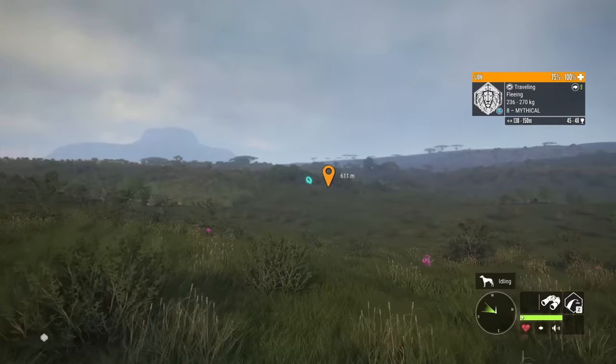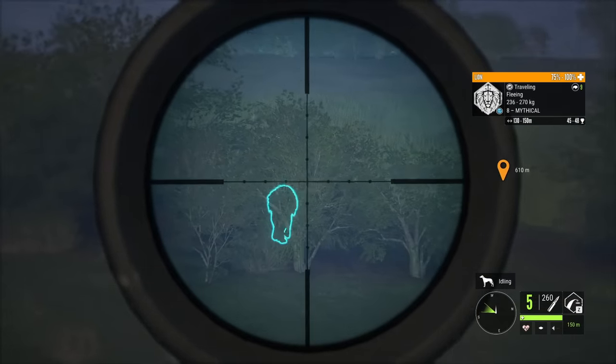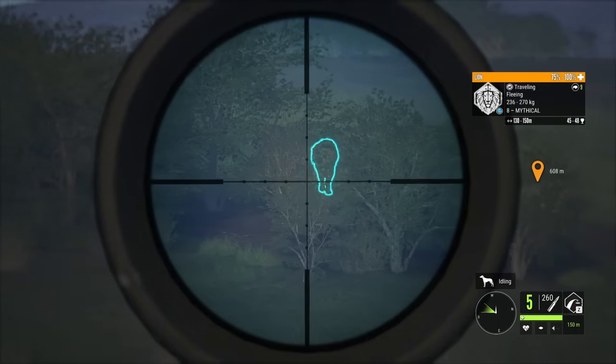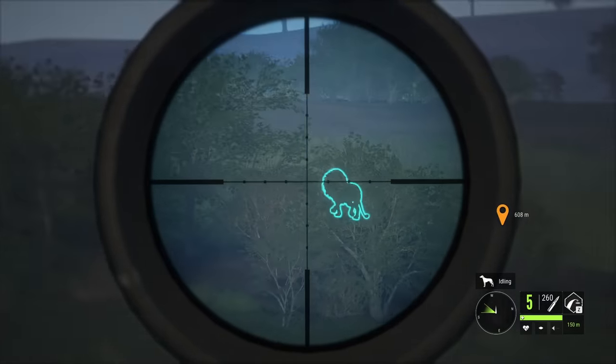It looks like our hunt may begin with a Fleeting Mythical Lion. We've got the 338, and if he can pick a direction here, I think he's actually stuck in there. He was heading left, and I think he's going to try to angle back that way — or maybe not. Yeah, he is.